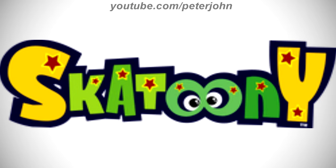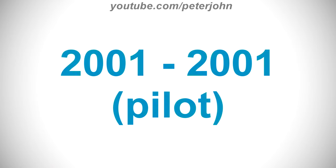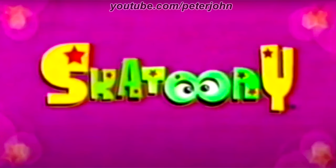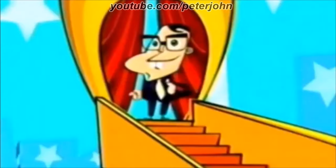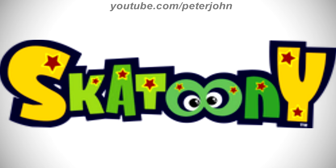Now I'm gonna talk about Skadani. It is a children's live-action animated game show, pitting live-action kids against cartoons. 2001 to 2001 is a pilot logo: there is a purple background, and on it there is the word Skadani in yellow and green text with red stars on it, and in the middle of the letters O there are two eyes. Here is an intro. 2006 to 2008: there is the word Skadani in yellow and green text on a dark blue outline with red stars on it, and in the middle of the letters O there are two eyes. Here is an intro.